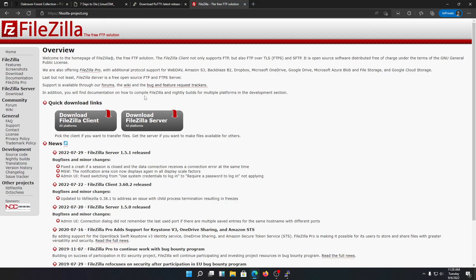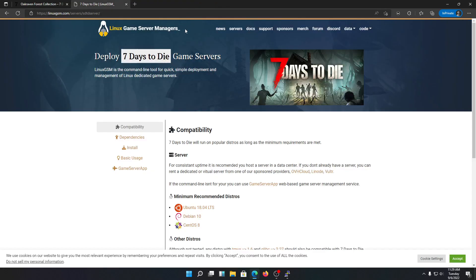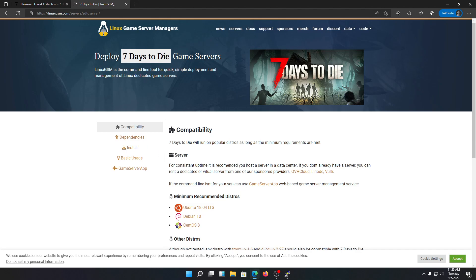But if you want a modded server, you need to have FileZilla installed. Just download the FileZilla client. After that, you need to go into the Linux Game Server Manager link. What Linux Game Server Manager does is it simplifies the process of creating a server by only requiring copy-paste commands. It also helps in updating your server automatically, so you don't need to do anything by yourself.